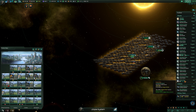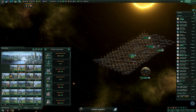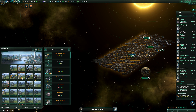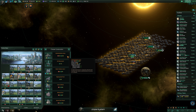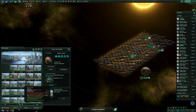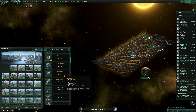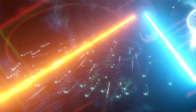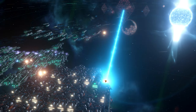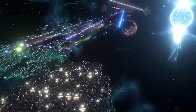Stellaris' gameplay revolves around space exploration, managing an empire and diplomacy, and warfare with other spacefaring civilizations. There is no story mode in the game, but you can make your own race where you can write your own backstory, or you can use a pre-made species which already has its own backstory. Essentially the year is 2200 and you take control of a species in the early stages of space exploration, right after the invention of faster-than-light spaceship technology.